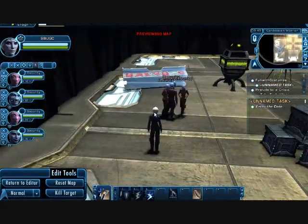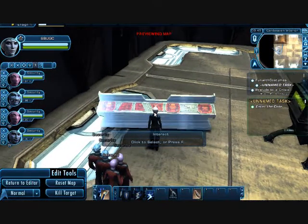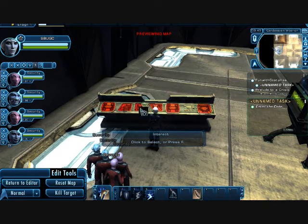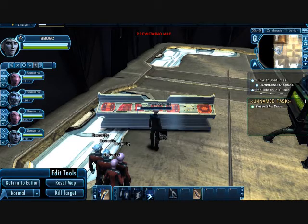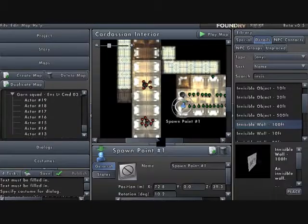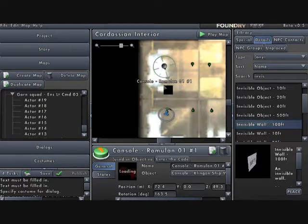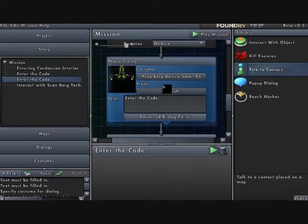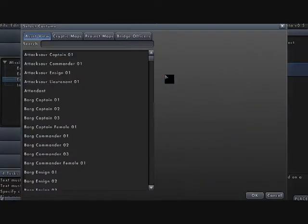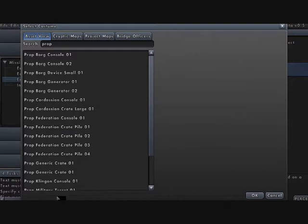So what the devs have done — and I think it's probably Mapolis who's done this — is put in costumes that we can specify in the dialogue boxes as being props. Here is an object on the map. It's a Klingon console. I can interact with the object, and that's followed by a dialogue. There is a costume for a Klingon console. If I click on the object, there's my console. If I go to the story tab, then that console is followed by a pop-up, and I can specify that the pop-up comes from a prop by finding the prop that I want — and that's a Klingon console.